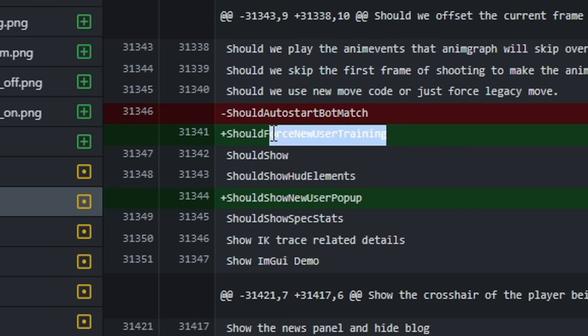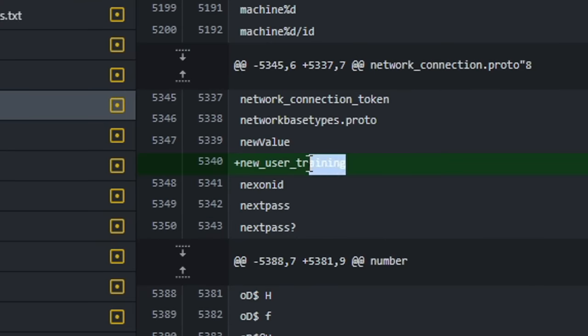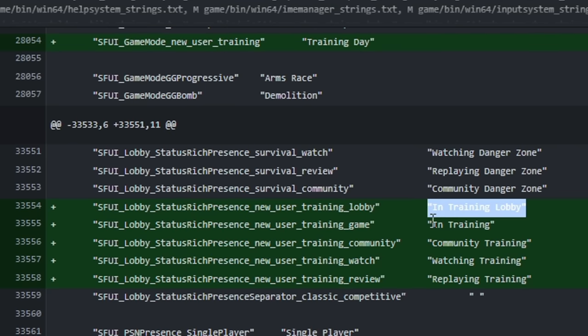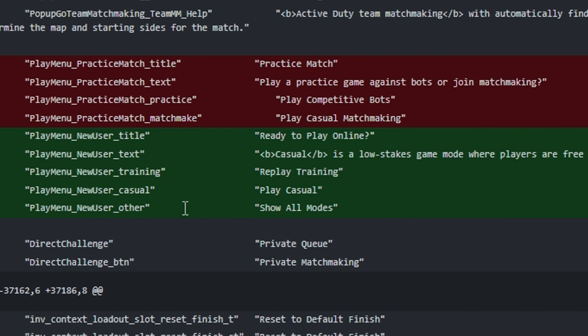Another detail from the last update is the mention of a training day for newbies. When you start the game for the first time, you'll be asked to play some casual and tutorial matches against normal players or bots. Only when you're completely confident in yourself will you be allowed to play the competitive game mode.